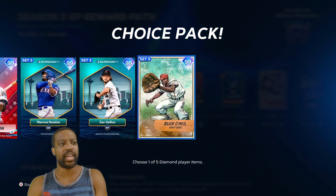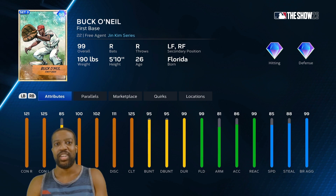Go to the boss pack and you get Buck O'Neal. This is one of the best updates I've seen. They actually gave every Negro League player a new card, and these cards are juiced. Buck O'Neal has Max Clutch, Max Contact. Once you parallax him, 99 field, 99 reaction. This guy's going to be dominant. He plays left field, right field, and first base.